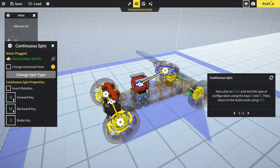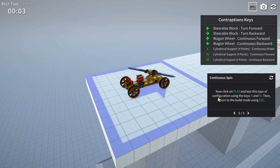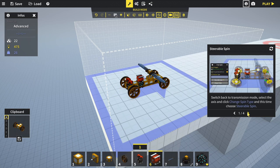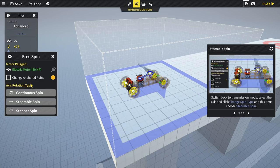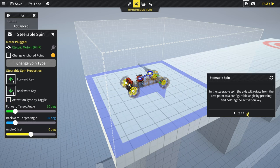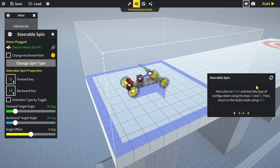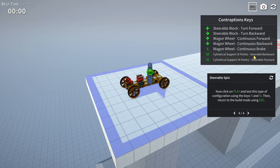Click play and test - pressing M and N, that's a bit lethal! Press escape to return to build mode. Switch back to transmission mode, select the axis and choose 'Steerable Spin'. In steerable spin, the axis rotates from a rest point to a configurable angle when holding the activation key. Change keys to N and M again. Playing it now, they only go so far - like wheels that turn a limited amount.